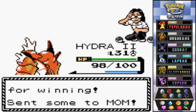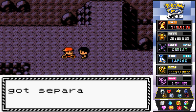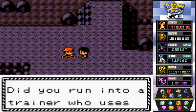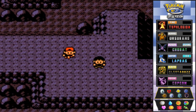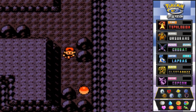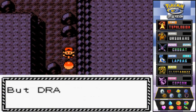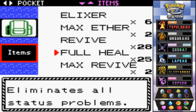Marcus says he came here to explore Mount Mortar but got separated from his partner. He asks if I ran into him — his partner has a Pokemon that knows Waterfall. Going down here we find another item: an Escape Rope, which we could use.